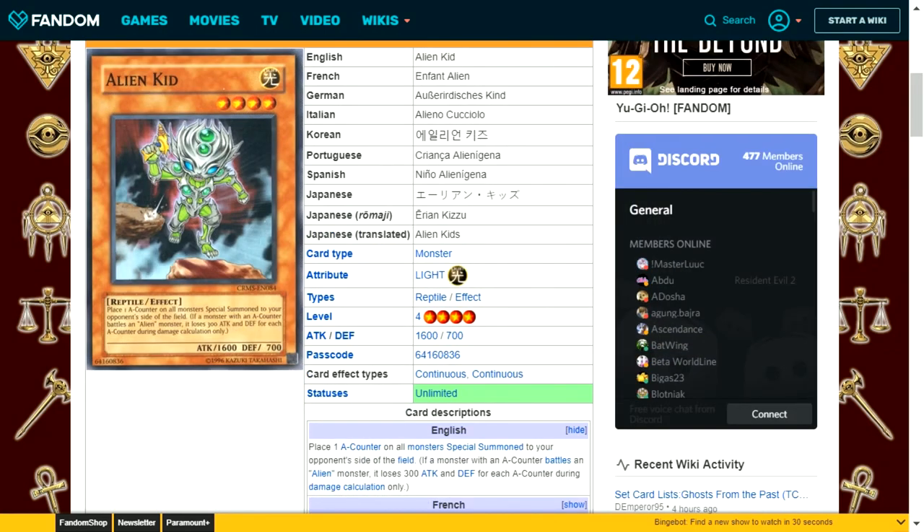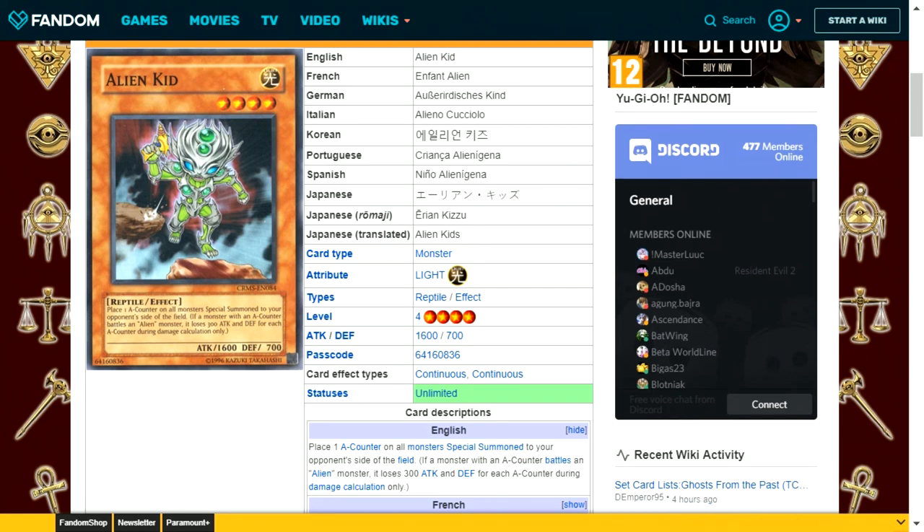Alien Kid is a light attribute reptile type level 4 with 1600 attack and 700 defense. Its effect places one A counter on all monsters special summoned to your opponent's side of the field. Monsters with A counters lose 300 attack and defense for each counter during battle against alien monsters. This is a more consistent way of adding A counters to your opponent's monsters, but it's still too weak and not enough to justify running this card.